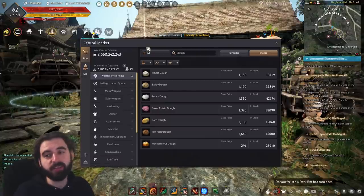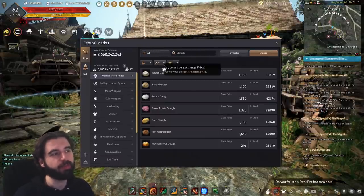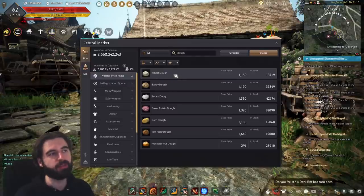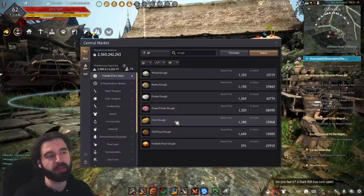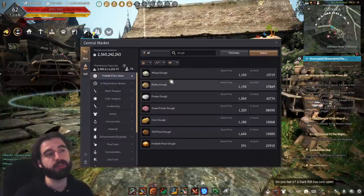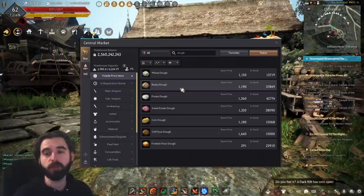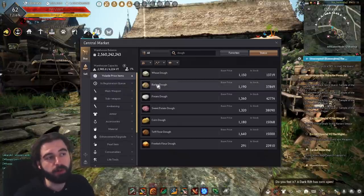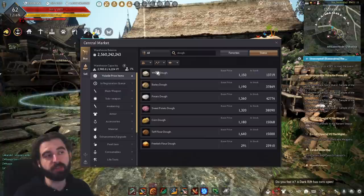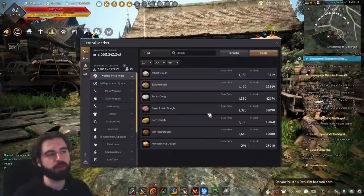There's also a unique dough interaction: if a recipe calls for wheat dough, don't use it. You can use half as many of either barley, potato, sweet potato, or corn dough instead. They're all pretty much the same price, so this saves you money for no apparent reason — but it works. For example, if a recipe calls for three wheat dough, you can use two barley dough. If it calls for four wheat dough, you can also use two barley dough — you have to round up.